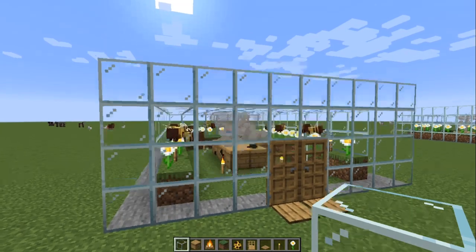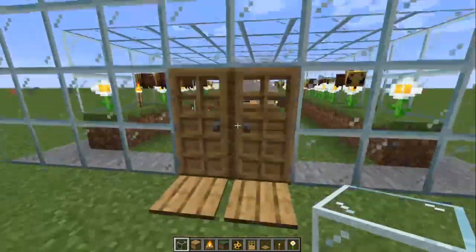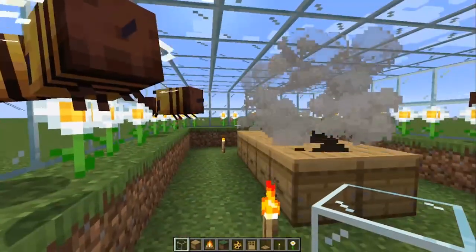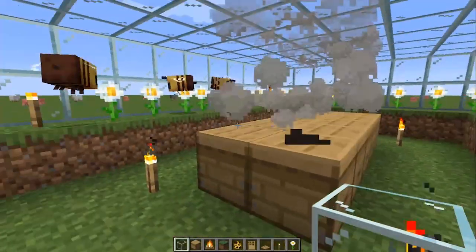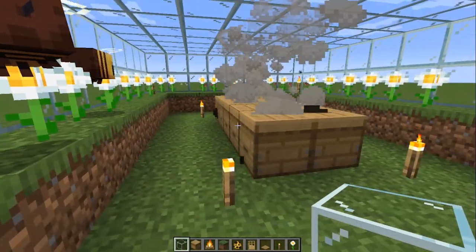Once you do that, they will automatically get out of the beehive, go to the flowers, and pick up pollen. You can see the little white particles on their behind once they have the pollen. Then they go inside the beehive and produce honey.